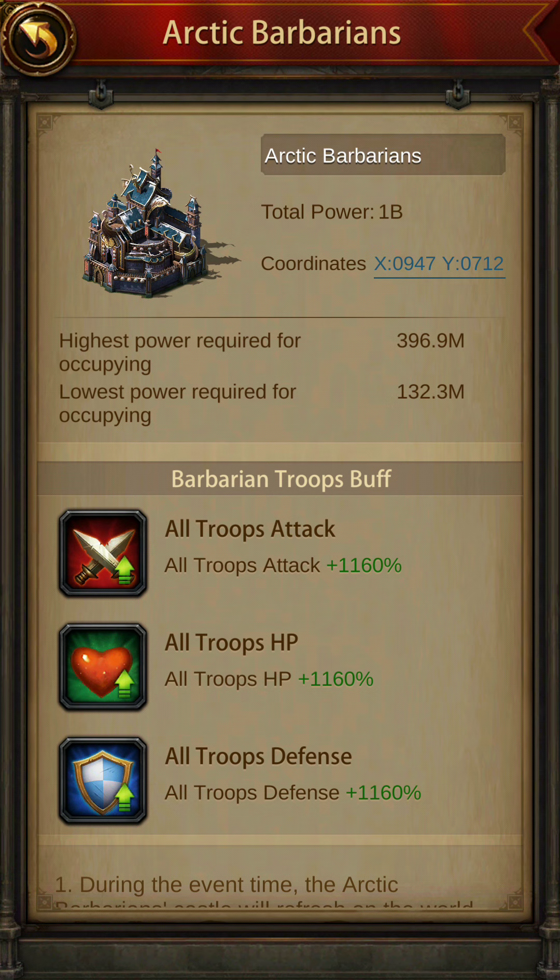With a full power of 400 million march — which is only possible if your keep level is 40, your march size is fully researched, and your rally spot is level 40 — only then can you go up to 400 or 430–440 million power. But to cross the capacity of 396, you need a full-fledged keep of level 39 or 40 to get the maximum points out of a 1 billion building.